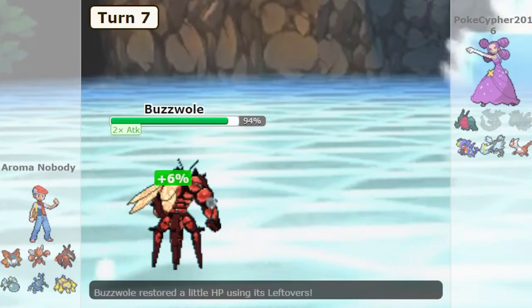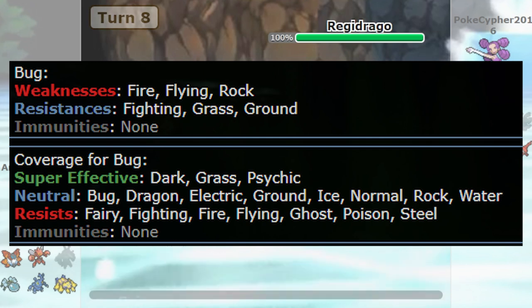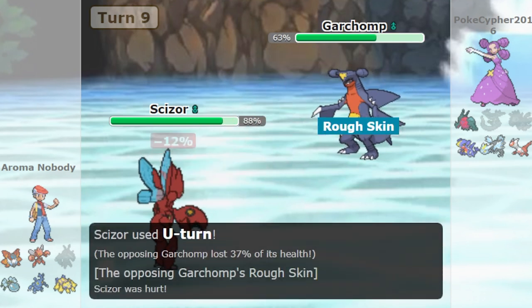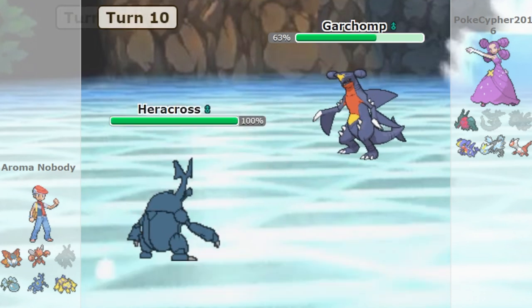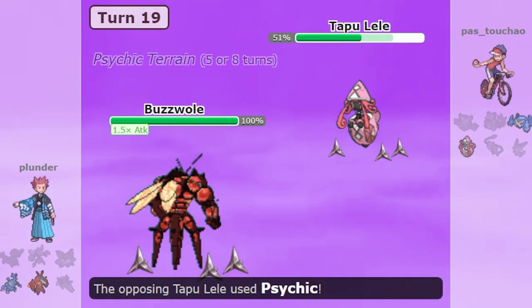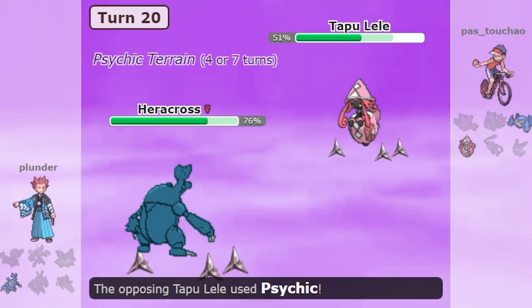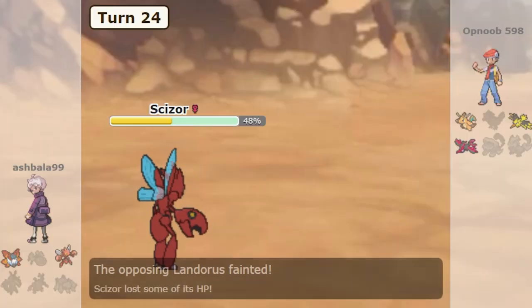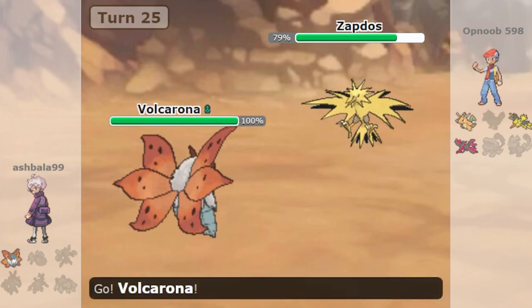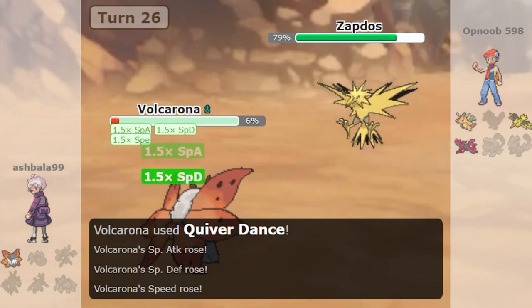At number 4 we have the Bug type. Bug is a bad defensive and offensive type and doesn't have many good defensive Pokemon either. However, Bug has some Pokemon that are individually good offensively. Volcarona is a threatening Quiver Dance sweeper, and there are other powerful threats like Scizor and Buzzwole. Bug teams entirely abandon the hope of playing defense — it's not possible with all the weaknesses and lack of good defensive Pokemon. Fire and Flying are common coverage types. Instead, Bug goes for an all-out attack with Sticky Web. Once upon a time, Bug was more threatening when it had Pokemon like Mega Pinsir or Mega Scizor and access to Z-moves. It was average to below average then too, but now it's worse than that.